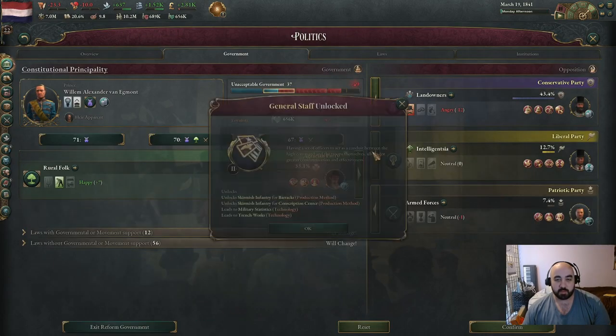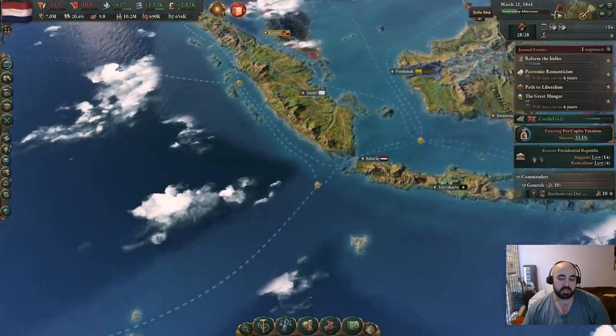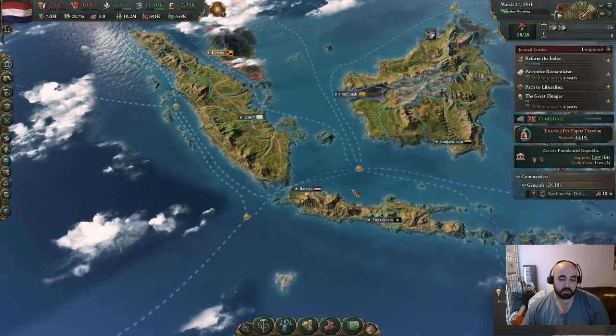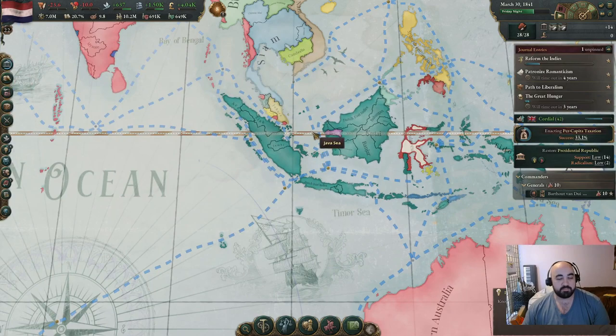I think the problem is we lose a lot of legitimacy. We'll just stick on this until they decide they want to revolt, and then we should be able to put down the revolution. If not, we'll just keep passing laws through them. This should have provoked a revolution - very strange.